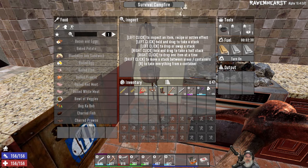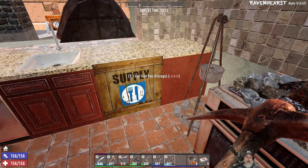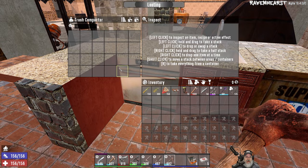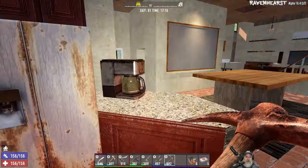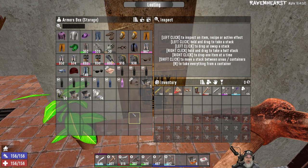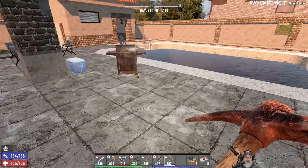Right now I've got the survival campfire right there. This little box I was able to stick up in here is beverages — so empty containers. This is our main food crate, because as you guys know, you can't store anything in world containers in Ravenhurst, which is kind of frustrating, but it is what it is. This is my armor and clothing box. This is miscellaneous crap — I'll probably make it an actual storage box at some point.